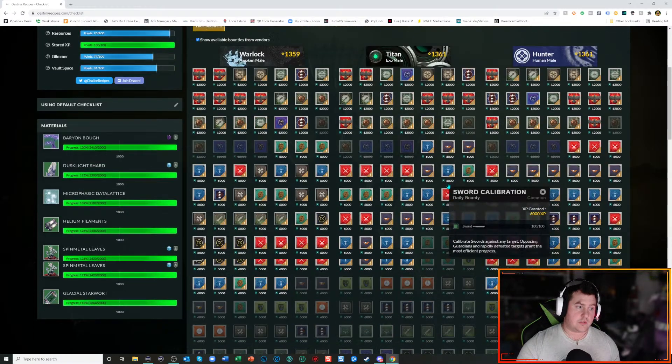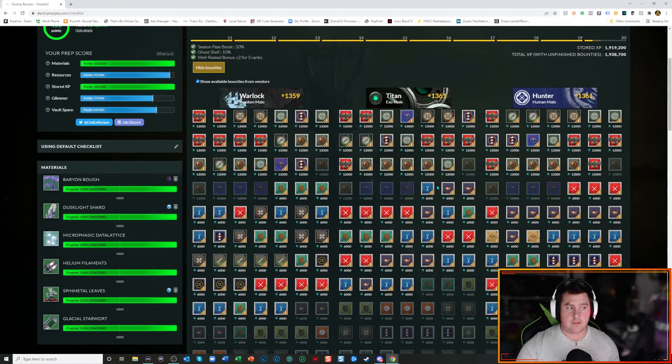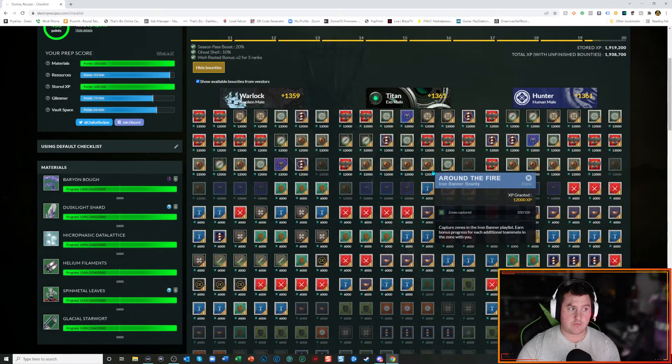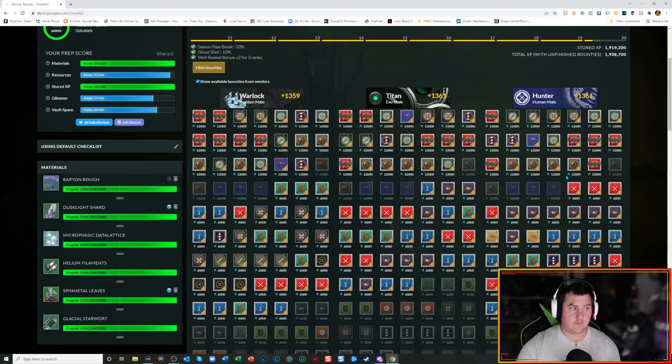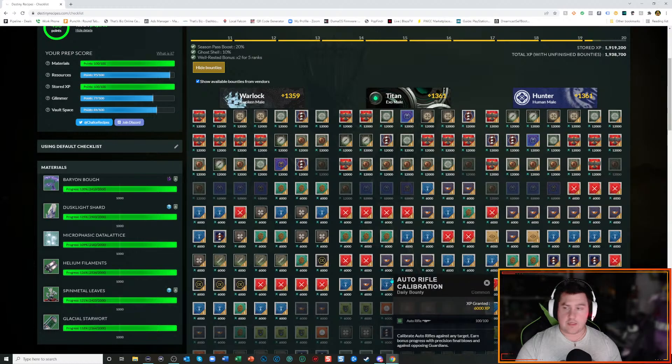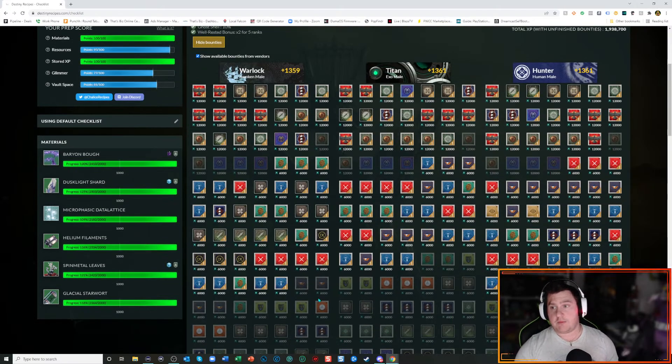What this site allows you to do is keep track of the bounties that you've picked up or completed. The bounties that are lit up I've either picked up, and the ones with exclamation points I've completed. On my Hunter, one is lit up because I picked it up but haven't completed it yet. The grayed out ones are ones that you have not picked up and not completed.